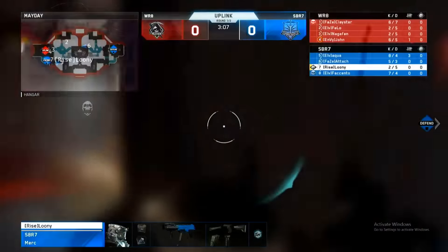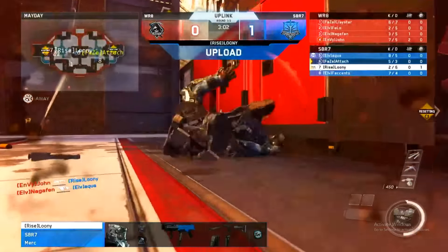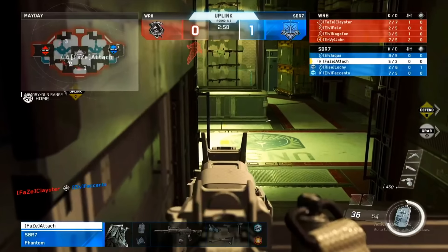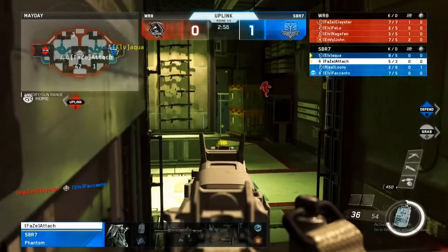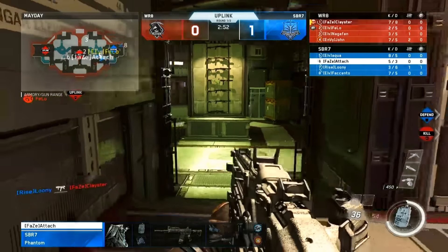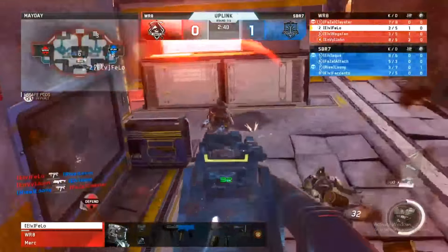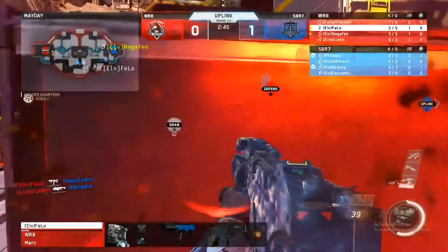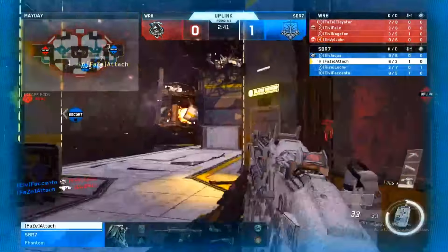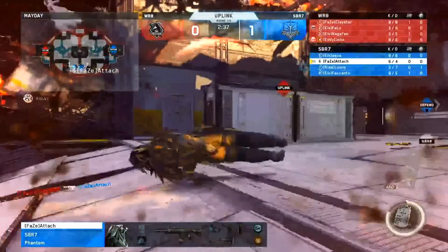John still gets the better of him there. As Looney is the closest to finally getting a score in the first couple minutes, and this game throws it on through. The upload there for Looney — one point on the board for Attach and crew. Eight and five from Aqua, five and three from Attach, seven and five from Pacento. A well-rounded effort here from the blue team.